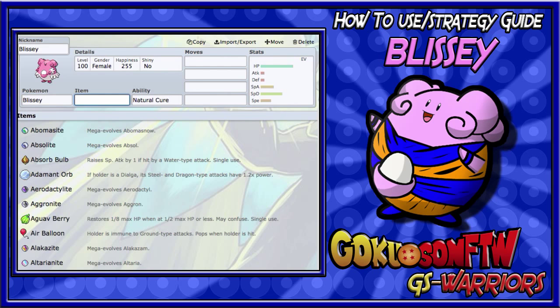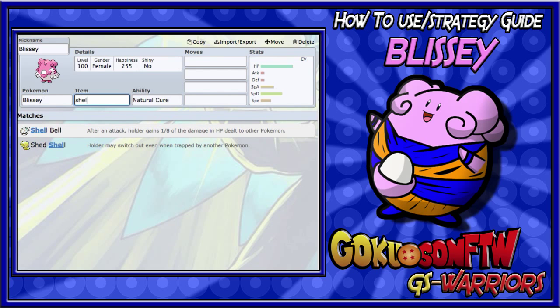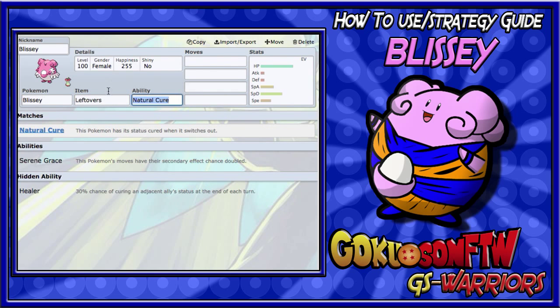The first Pokemon I'm going to show you guys is Blissey, my mascot. Blissey is a very tanky Pokemon — it doesn't matter if she's at max happiness because she doesn't have any moves that really depend on that. On Blissey you can run a few items, but the best item to run on her is Leftovers. You can also run Shell Bell, but it doesn't give as much HP recovery as Leftovers, so I recommend Leftovers unless you already have it on another Pokemon and are running item clause.